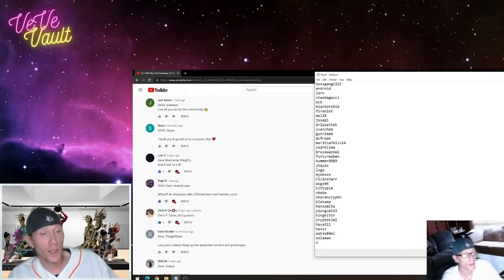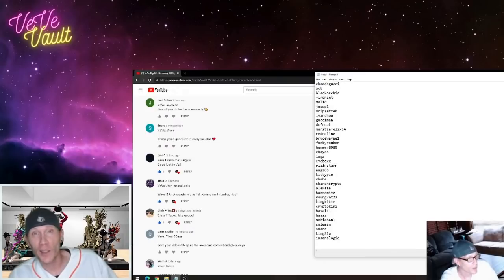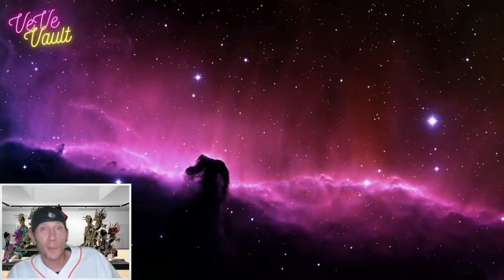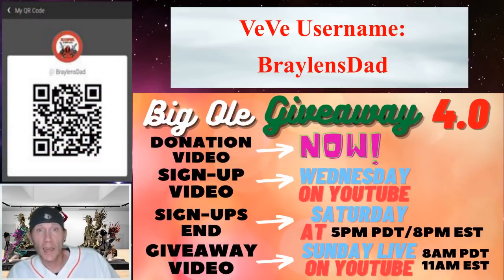If you can think of a better way to do it, please let me know. It's going to be live so that people can go back and make sure their names are in the contest — though it's going to be a really boring live stream, so I wouldn't recommend coming. I'm not going to pay attention to the live chat; I'm just going to take my time and type out everybody's usernames, then use a website to make sure there are no duplicates. Big O Giveaway 4.0 is in effect — you can start sending in donations, and we'll have the sign-up video on Wednesday. Just put your username down in the comments of my video that day.